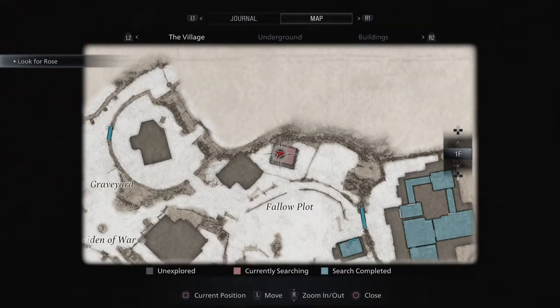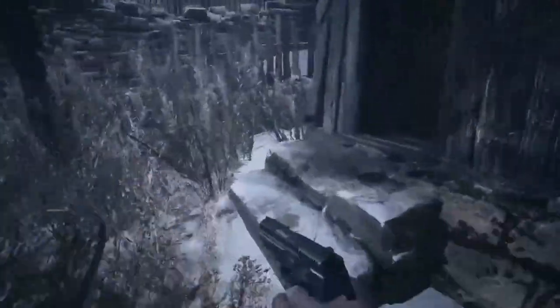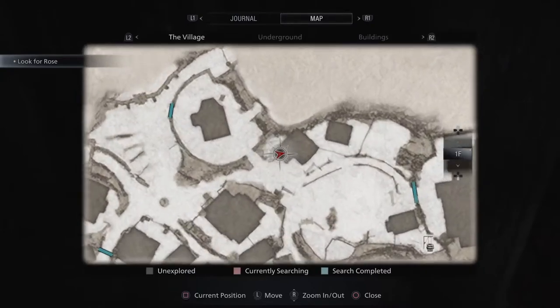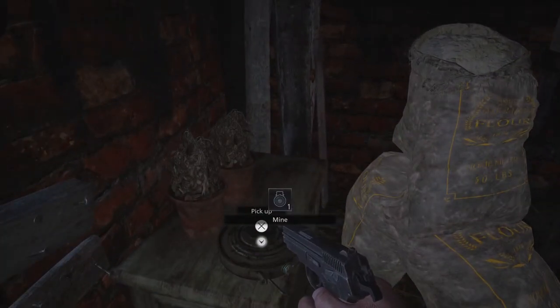Making our way in front of the tractor we'll have some rusted scrap right here, and some shotgun shells on this table. There is also a rusted scrap over by the tractor — just follow the fence line and you can't miss it. In the bigger house directly next to it we'll find rusted scrap on this cabinet, some gunpowder on the stack of debris, some handgun ammo inside this dresser drawer, and a land mine over here on this table.